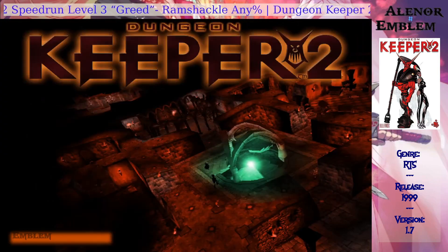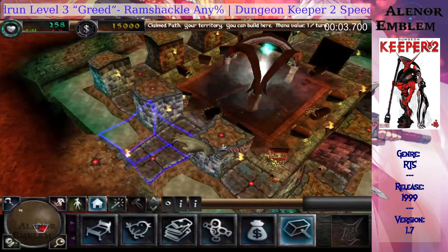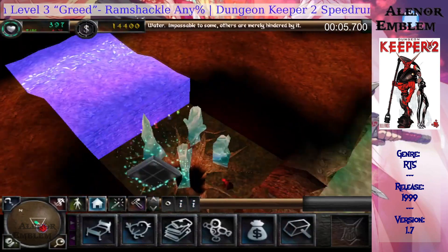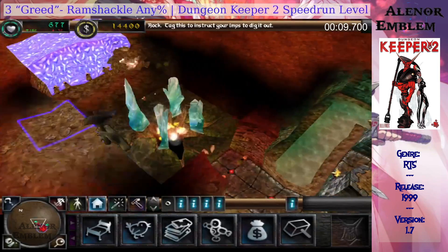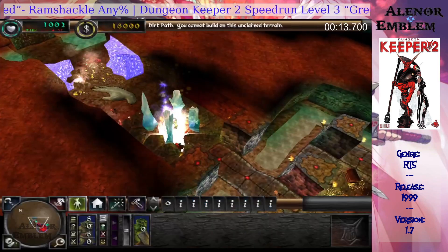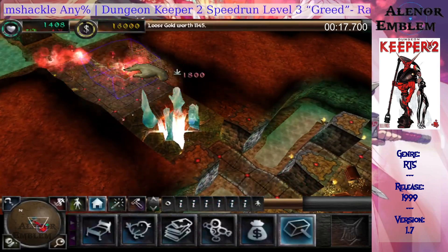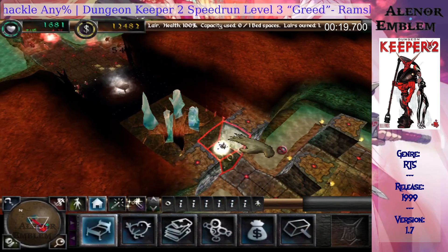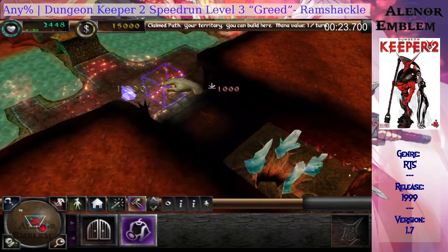Ramshackle Workshop. Sentry trap works. Your creatures require a place to rest, build the lair.